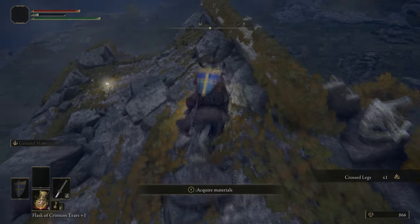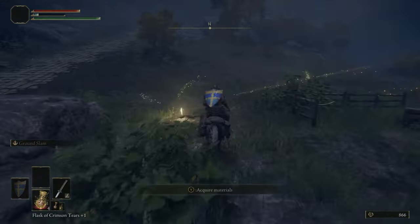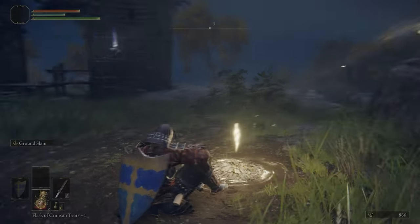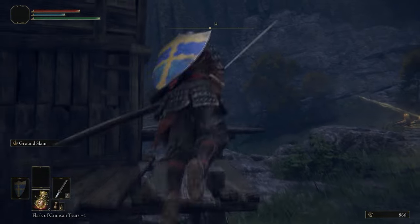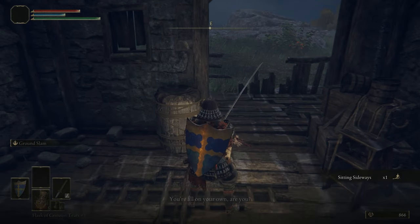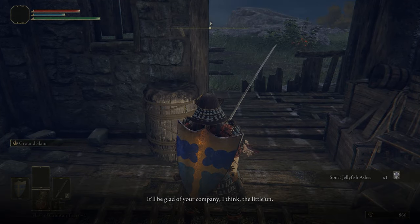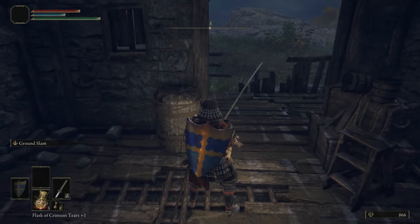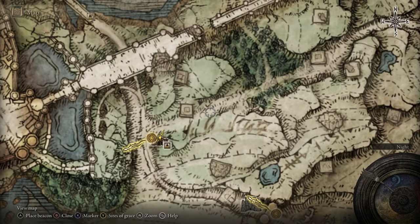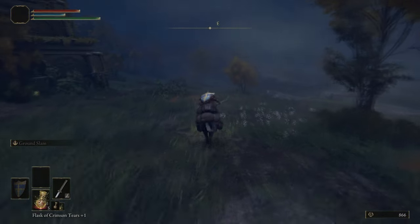We just picked up a gesture as well as a Starlight Shard. Those can be consumed to give you FP back, but we're going to use them as a currency — for the love of God, don't spend any of them. Here we are at Rodrika's Shack. We're going to pick up a Stone Sword Key. Speak to Rodrika and she'll give you the Sitting Sideways pose — keep speaking to her until dialogue repeats and she'll give you the Spirit Jellyfish Ashes. That's actually pretty good, but nowhere near as good as the Fanged Imp Ashes, because the Fanged Imps are fast, they dodge attacks, and they do bleed damage, making their damage output far beyond most other spirit ashes at this point in the game.